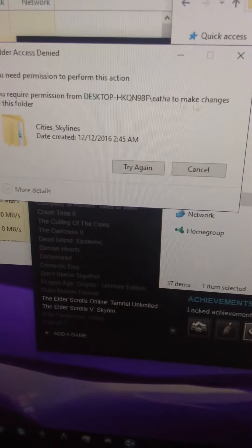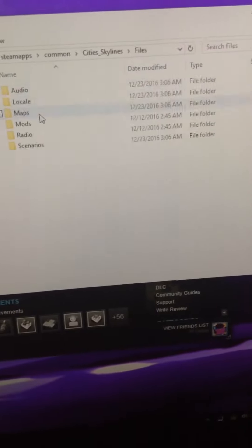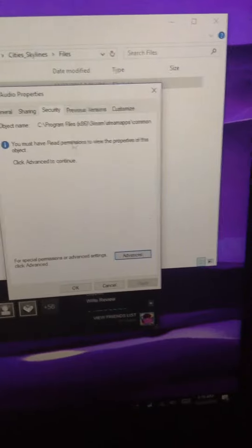I've tried this over and over. I've tried switching properties to my account, but there are certain files in there that I'm not even allowed to access to delete. Everything is access denied. Like, seriously, this is so stupid. I have no control over any of it.